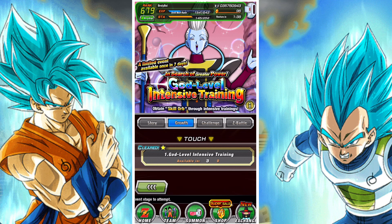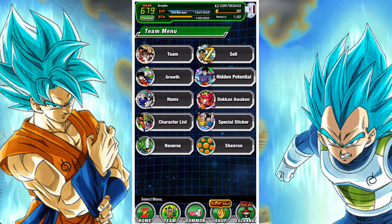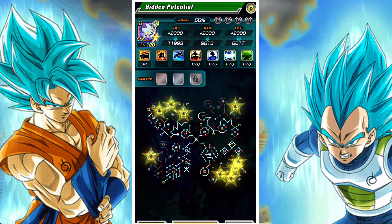If you're looking for equipment, you can run the God-level intensive training. This will drop a skill orb and you can use that to improve your units.